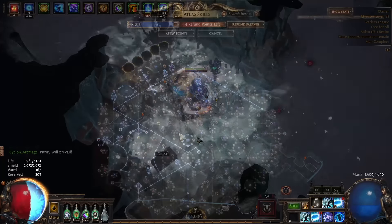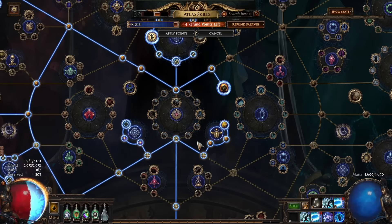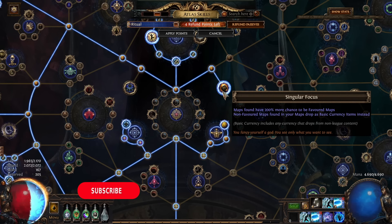The Atlas of Choice will contain Ritual Nodes, Excite Nodes, and Map Sustain Nodes. We are going to be utilizing Singular Focus to sustain our favorite map — in this case, either Glacier or City Square.